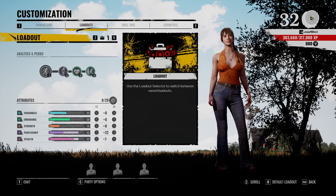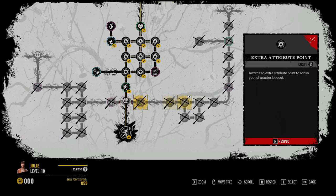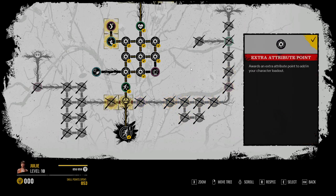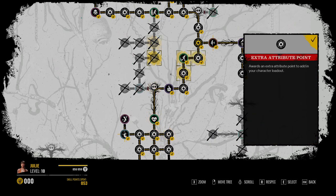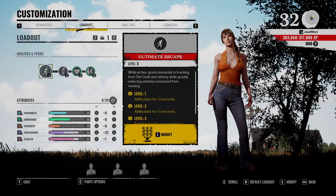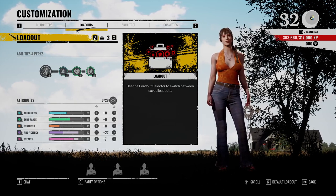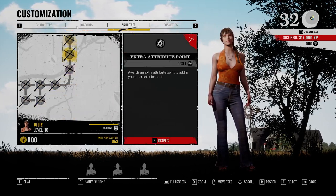You cannot reset your tree in between loadouts. So let's say I go down middle, and on my next loadout I want to go down the right — I can't do that. I am locked into this middle route until I respec. So I can't have a left tree for loadout two and a middle tree for loadout three. No, it has to be the same route.